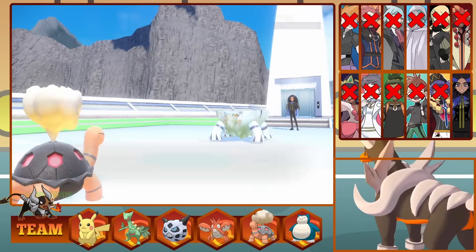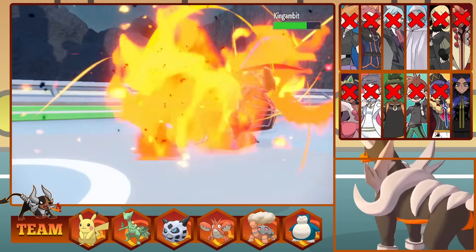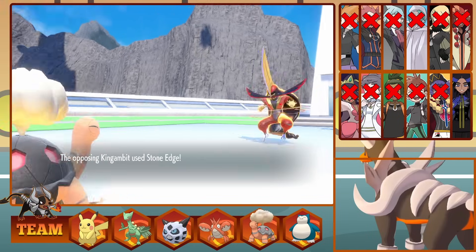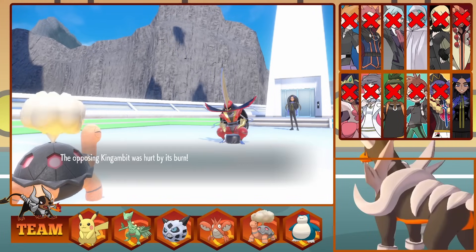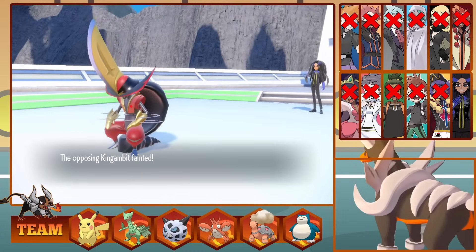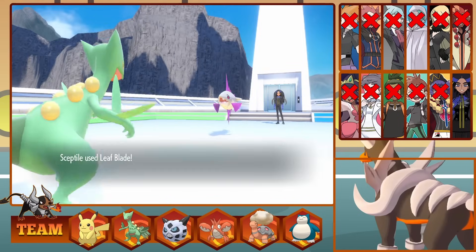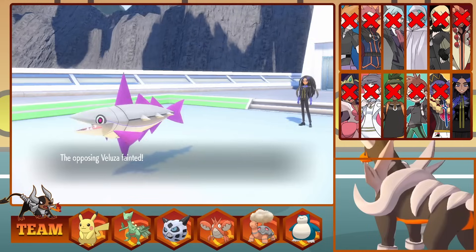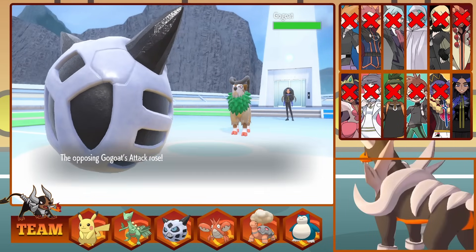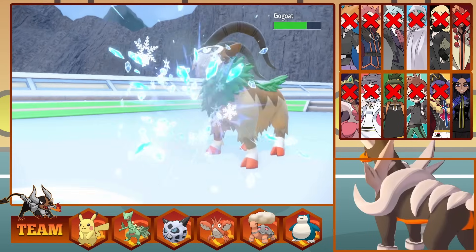Geeta sends out Kingambit, Bishop's evolution. It's Steel-type, so we Flamethrower for massive damage and snag the Burn, reducing the power of the incoming Stone Edge so we tank it nicely. A last Flamethrower and down falls the Samurai. This brings out Veluza, the Waterfish, and it takes out Torkoal with a Liquidation critical hit. We send out Sceptile and hit a Leaf Blade to get revenge. But now it's Gogoat — I swap immediately to Glalie as it goes for a Bulk Up raising its attack. Thankfully its defences are not boosted, and a freezing Ice Beam knocks out Gogoat, leaving Geeta with her last Pokemon and her Ace, Glimmora.